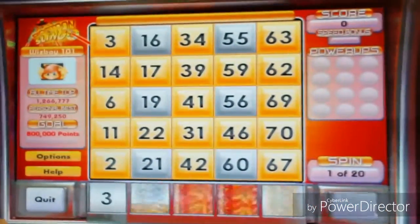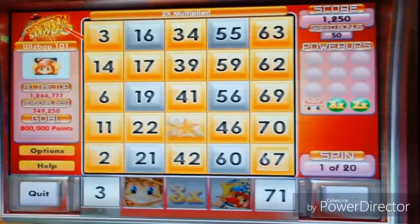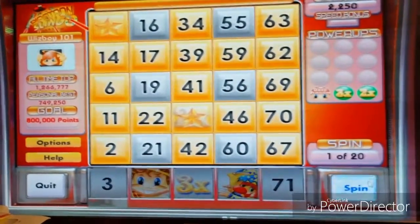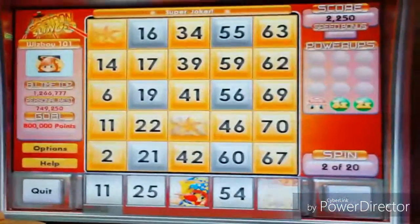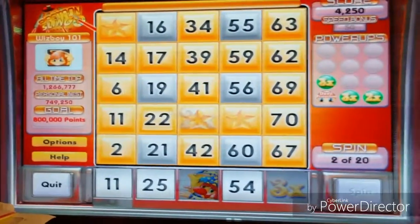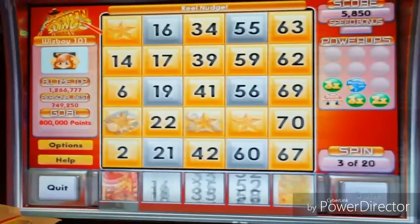So we're going to start getting the spins. Double protection and a multiplier. Get another one. Super Jokers. And 11. Clicking that.